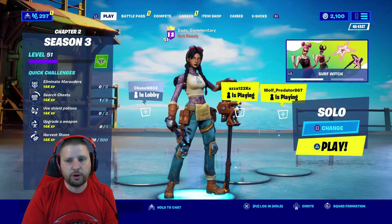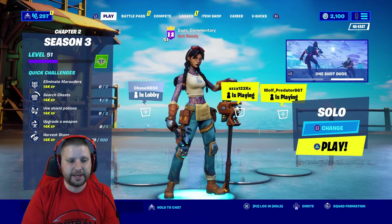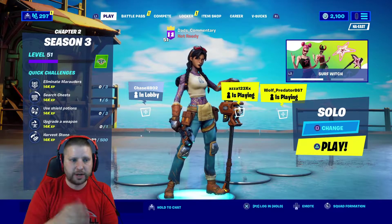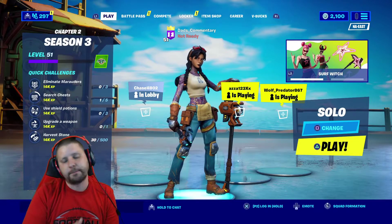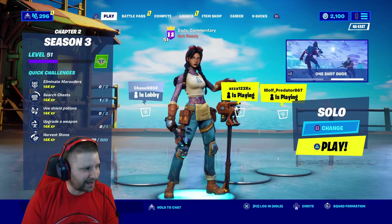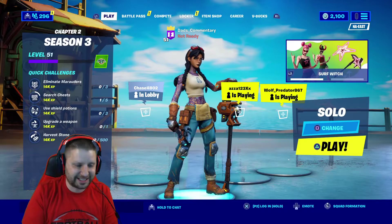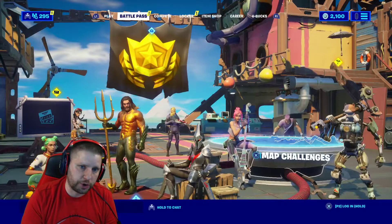Let's check out a few things in the update. For creative mode, Sweaty Sands is now available. If you're building different supplies, Sweaty Sands was not in there before, so there's a lot of Sweaty Sands stuff available now.